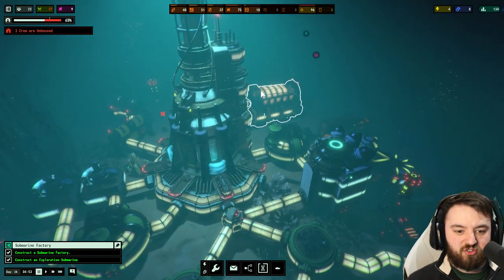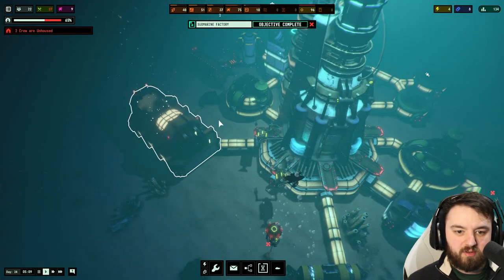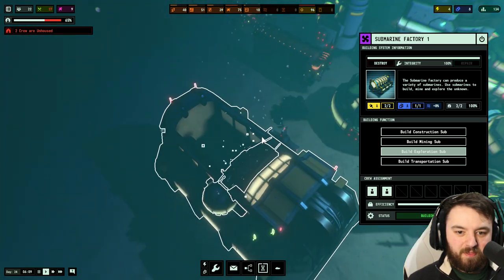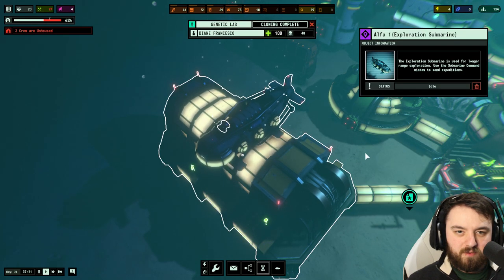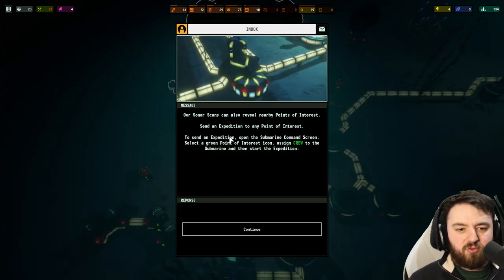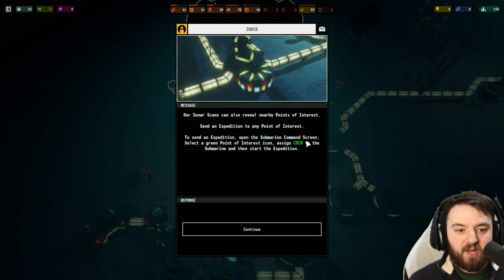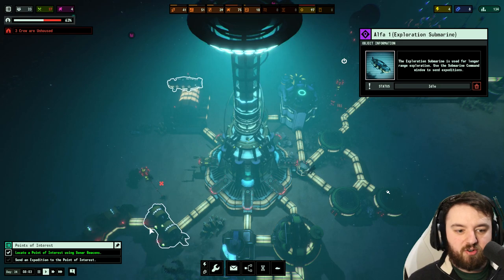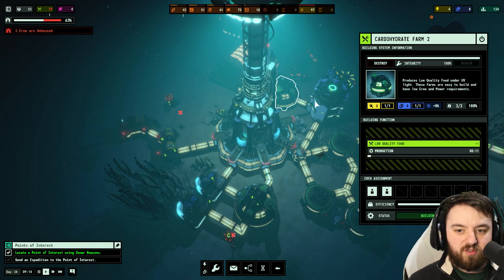We've built the exploration sub — is that the not the transportation one? There he is — we have our sub. Now we can use this to do a bit of exploring. Sonar scans reveal nearby points of interest. The same with an expedition — open the submarine command screen, select a green point of interest, and assign crew to the submarine to start the expedition.